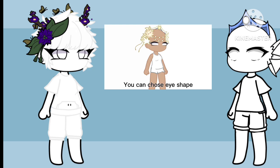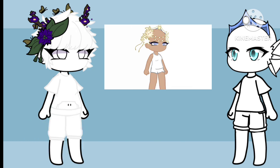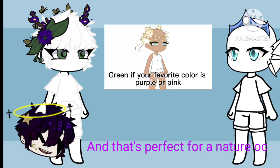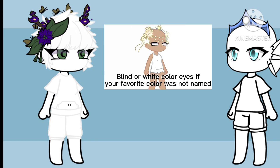You can choose eye shape. Now for eye color: blue if your favorite color is red, yellow, or orange. Purple if your favorite color is green or blue. Green if your favorite color is purple or pink. Brown if your favorite color is black, gray, or white. Blind or white colorize if your favorite color was not named.